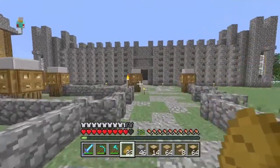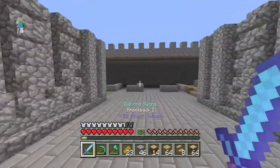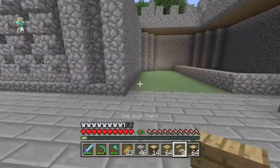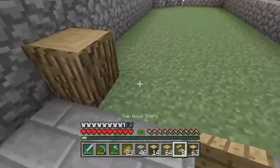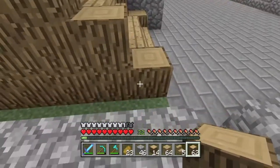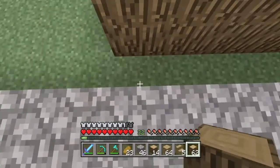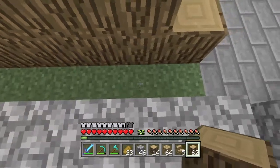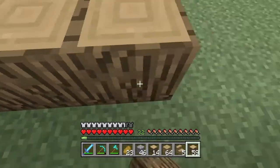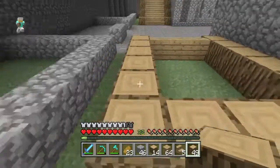I also want some wool — that's going to be difficult to get. We'll have to go to a different island and find some wool. Let's do the same thing on this side. How far back do we go? One, two, three, four, five, six — six blocks on both sides.